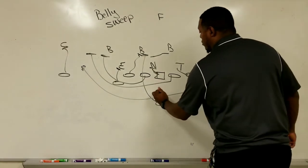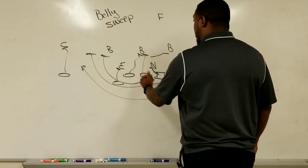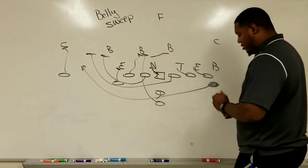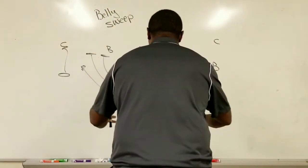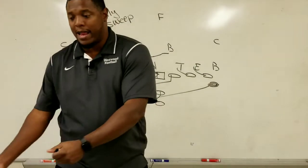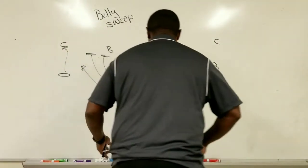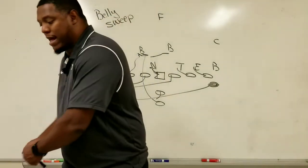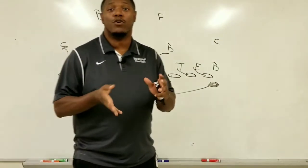The first puller comes through — the fullback picks up any trash after he comes through on his fake — we've got cutoff on the backside, the second guard pulls around for whatever's left, and the wing is at full speed on the snap of the ball hauling to get the rock. The quarterback reverses out, fakes the belly handoff, then hands to the sweep. He's out the gate — it's a beautiful play.